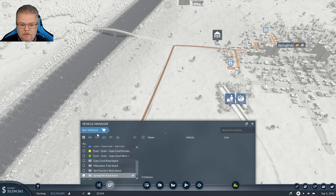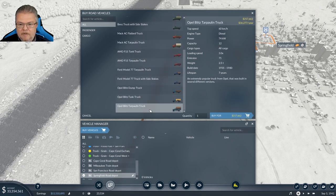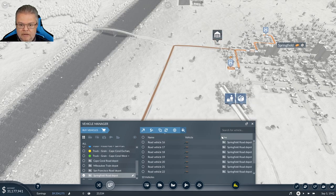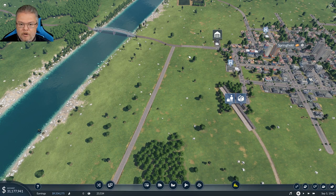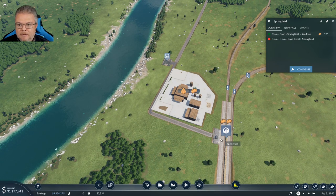Let's get some vehicles on that line. This is all cargo, 60 kilometers per hour, costs 12 each. Let's go with 10 for now — that's going to be about 2 million. It's on the line. Food to Springfield — done. That's now going to start transporting food correctly.